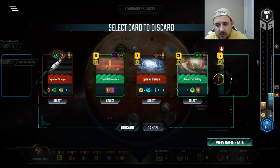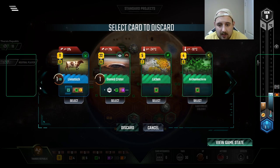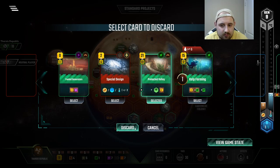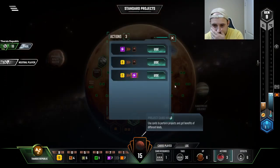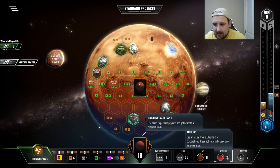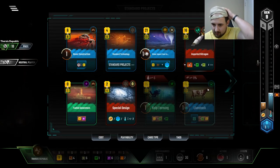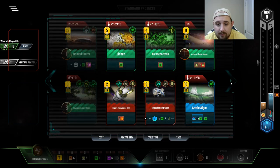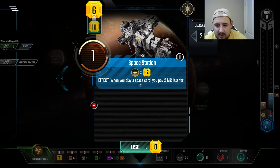I should have drawn cards first — oh my god, because now what am I going to get rid of? I don't know. Protected Valley. Let's see, card and a card. Okay, what do we got? These are pretty good.